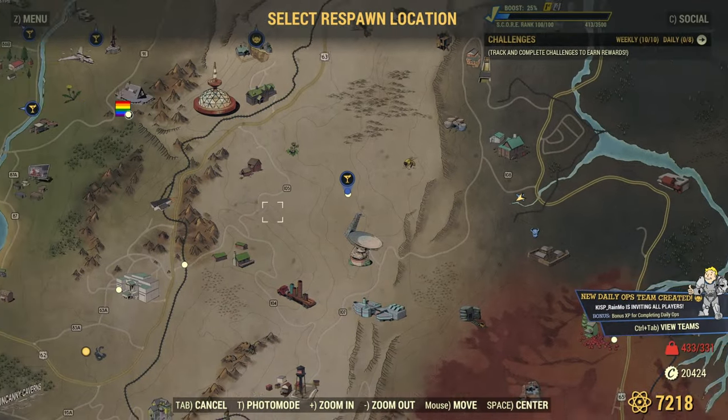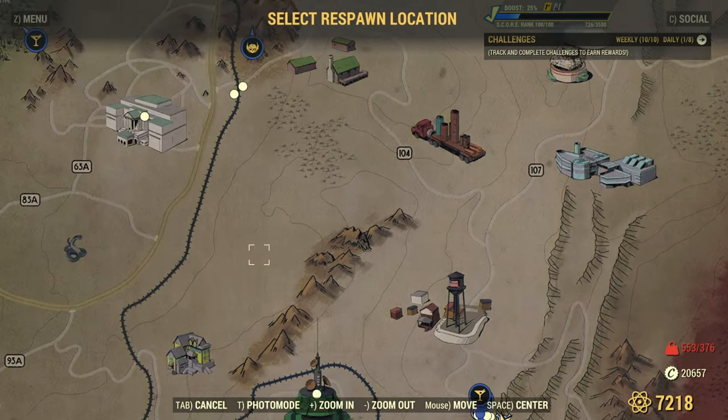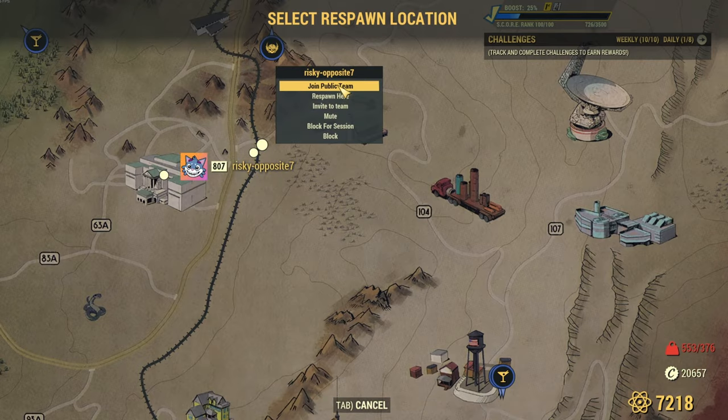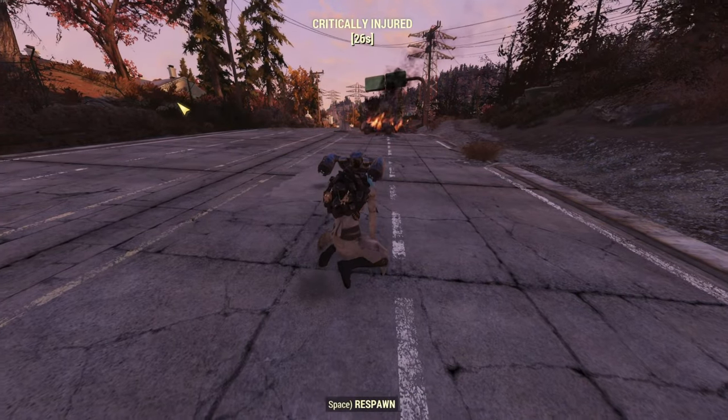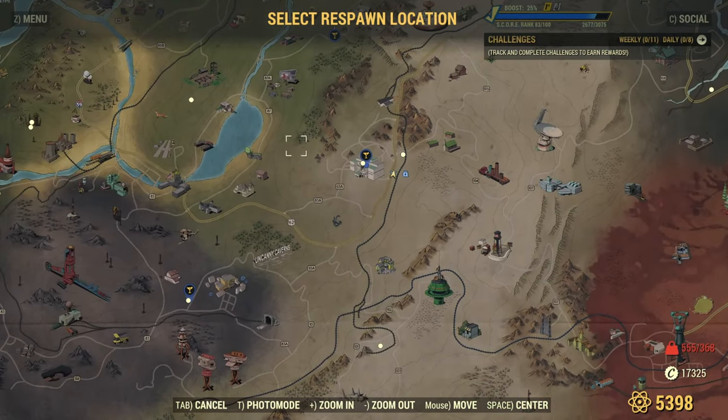Once you press that respawn button, you're going to see the wasteland map pop up. Just look for either your party members or your friends out there in the wasteland of Appalachia, click their name, and say 'respawn here' — and friends, you just fast traveled while over-encumbered.